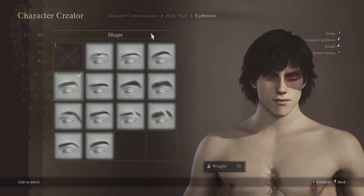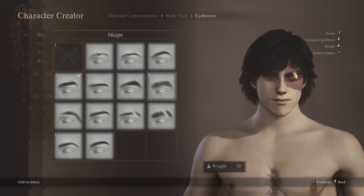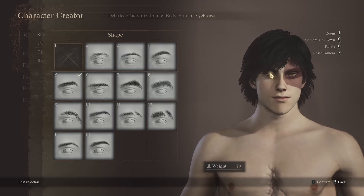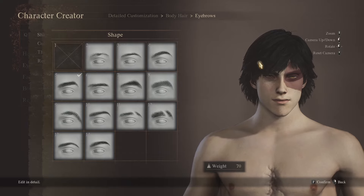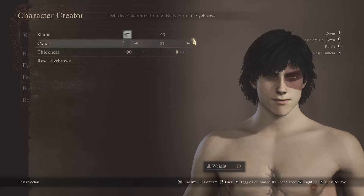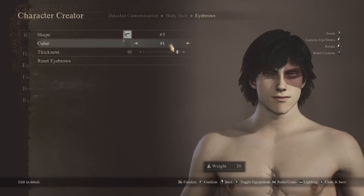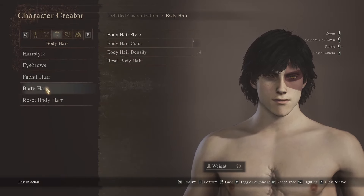For eyebrows, we did go with 5, because of this angular bit. Obviously the scar takes up one of his eyebrows pretty much, and then the other one is visible. Go with whatever really. Thickness 90 or 100 — it doesn't matter too much — and obviously black. Facial hair: none. Body hair: none.